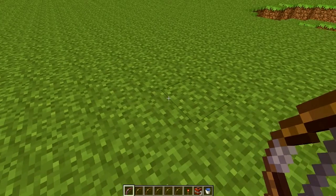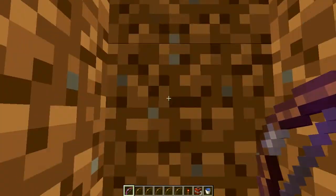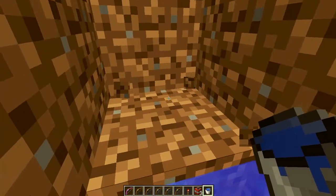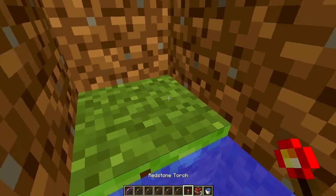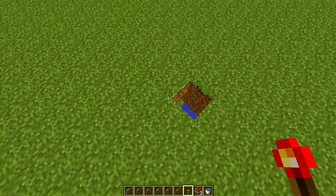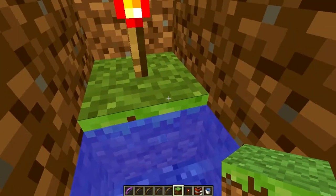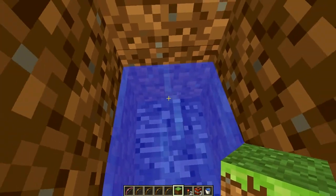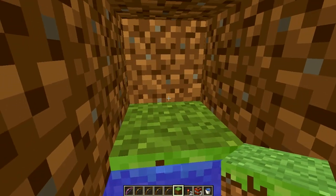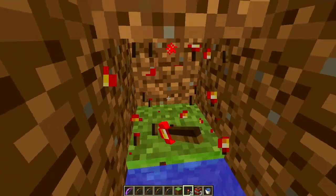To make this, what you're going to want to do is make a hole which is three down. Then you put water in the bottom, and then to one side to the middle, place down one hole, and then put down the redstone torch. So you're going to want to make three down, put water there, then a three-wide hole, then put a block there, and then just place your redstone torch down, preferably like that.